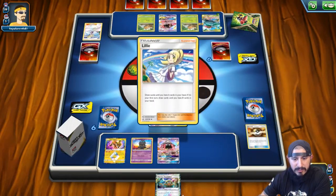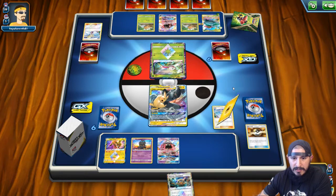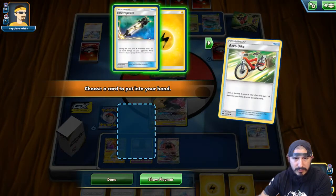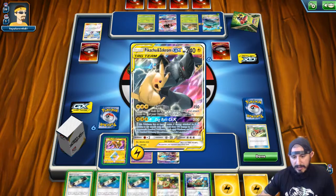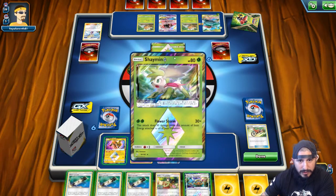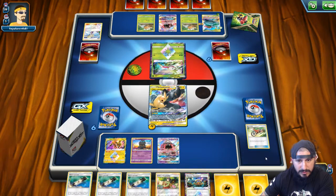Now we're going to be able to draw eight on our turn. We're going to get this Pikarom going so we can start getting some pressure on William's side of the board. Energy attachment, let's get an Acrobike going — we're going to leave these Electro Powers as well. Looks like we won't be able to get that turn one full blitz, but it's okay. We've got two energy in the discard pile. The Shaman's got free retreat. We don't want to put our stadium out this turn, so it looks like we are just going to pass.